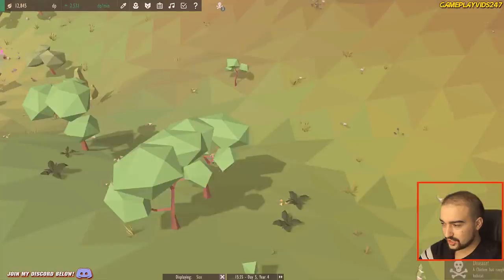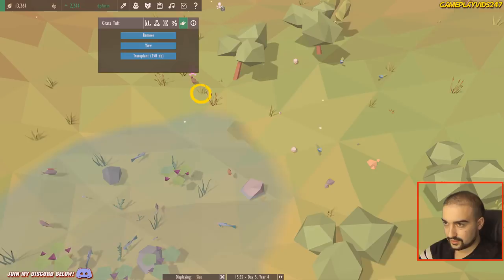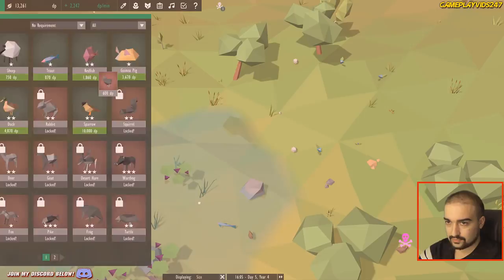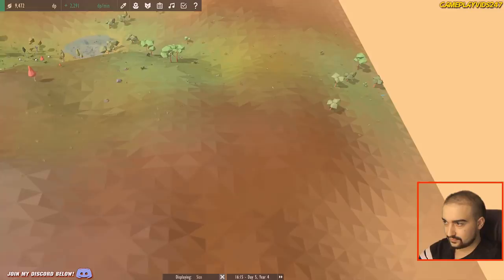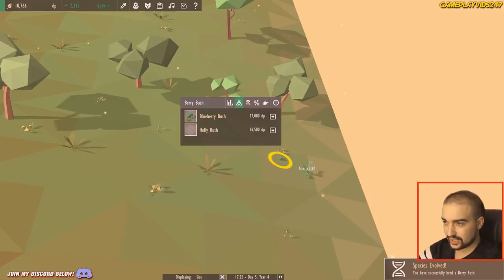Got another tomato plant at the top here as well somehow. Chicken caught disease — oh wow, all my chickens are freaking sick. Remove, remove, remove, and remove. Put down some more chickens — reinforce the front line there. My berry bush is now unlocked — yes it is! Berry bush unlocked. Excellent. We're getting places here, we're actually getting places.